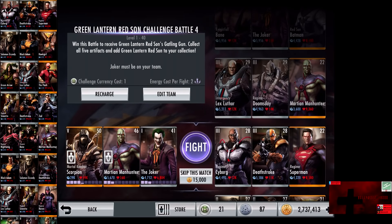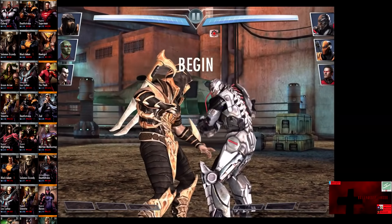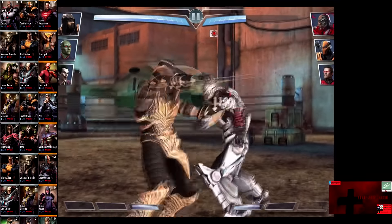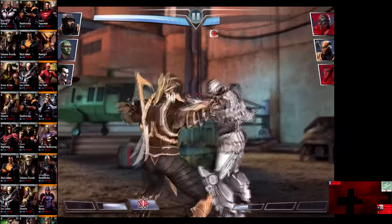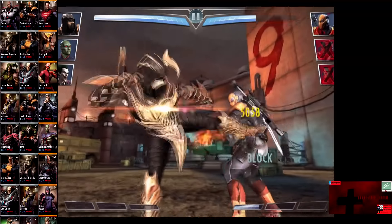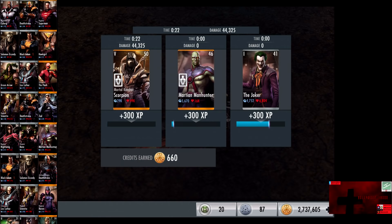In the tenth matchup, we have Regime Cyborg, Deathstroke, and Regime Superman. All cards gain a level of 28 and 22. Silver cards gain a promotion to Elite 3. Skip the match is 15,000 credits. Sonic Disruptor blocked for 560. Superman is in — Super Strength and he gets eliminated. Cyborg comes in. We summon the Hellfire going for the double elimination — Cyborg is knocked out and Deathstroke is kicked out for the victory of the tenth fight. 300 XP, 660 credits.